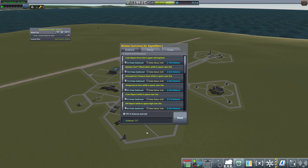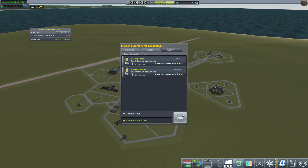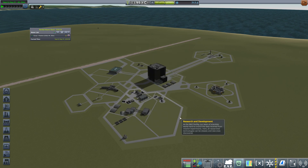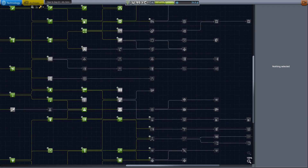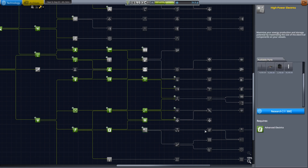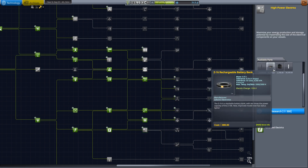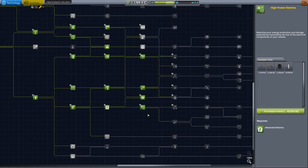We'll get our scientists out there next time. 717 science — that's more than enough for a couple of 300 nodes. We get our command pod back and little bits of pieces. And more importantly, Nielden is up to level four — cool. So that means maybe we can select some more science. We've got back up to 851 science because we returned some people. High power electrics then unlocks for us, and we're going to just take that.